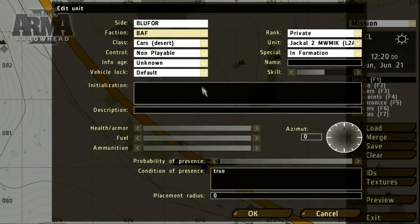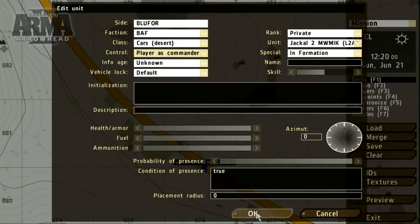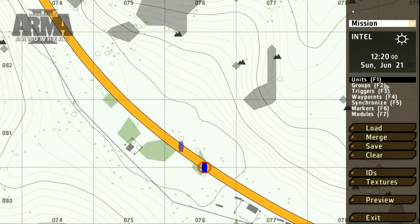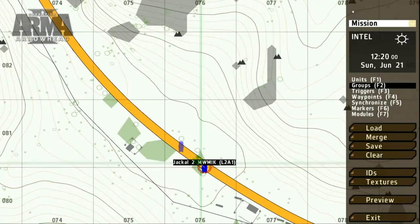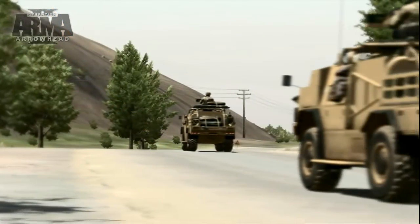As with many editors, shortcuts like Ctrl+C and Ctrl+V will work. Once we've placed a unit, it's possible to open up the interface and make additional changes. To create a group with a leader and subordinates, select the group tool or press F2 and link the intended subordinate to the desired commander. Here we've created a small Blue Force patrol.